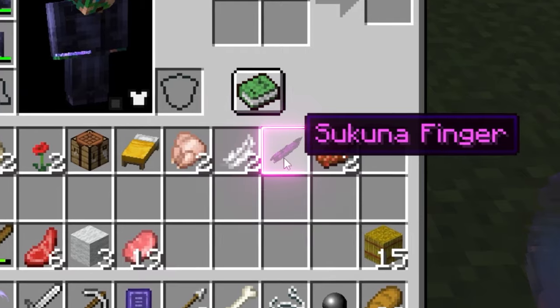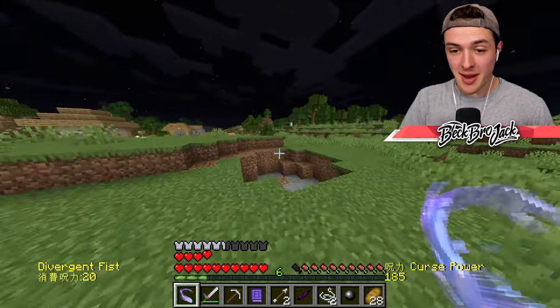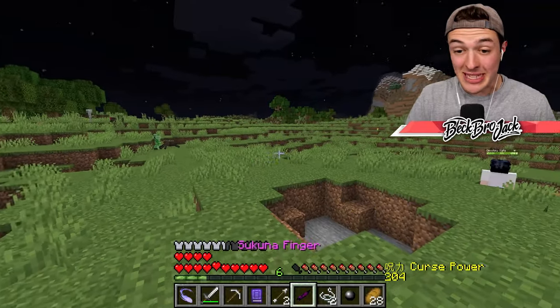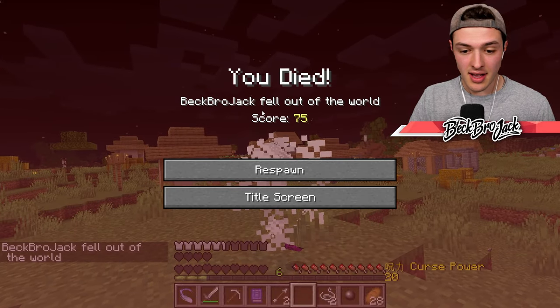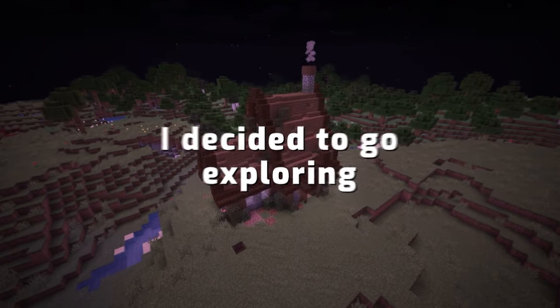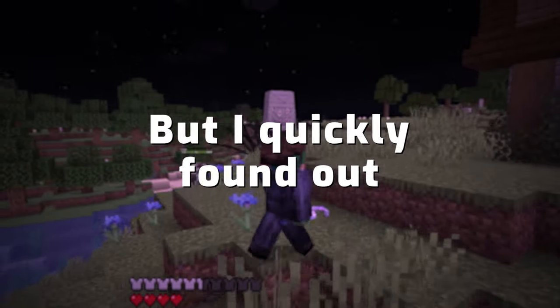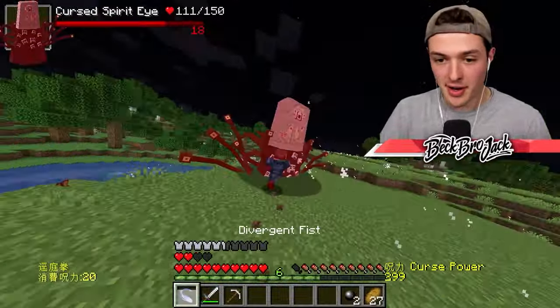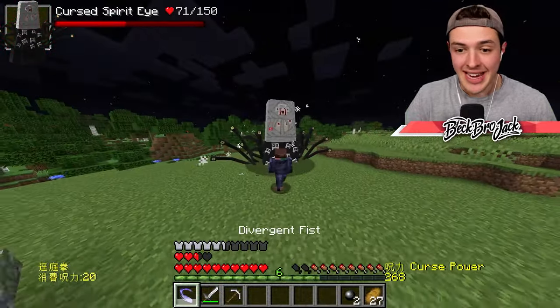What's this? Sukuna's finger! This beautiful person must have killed one of the mobs that ate Sukuna's finger. That means we can eat it — let's do it! What just happened? Was it too strong? I decided to go exploring and came across a house, but I quickly found out it was guarded by another one of those eye spirits. This time I'm not messing around — I've gotten strong enough to take it out pretty easily.